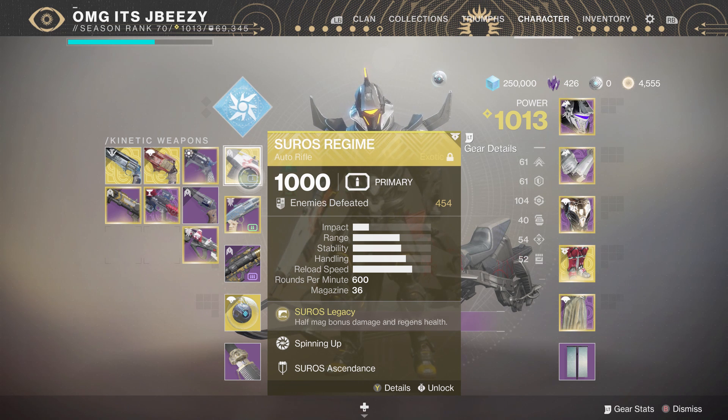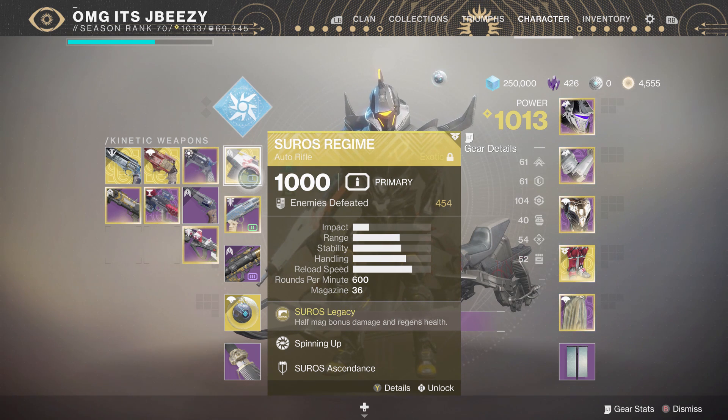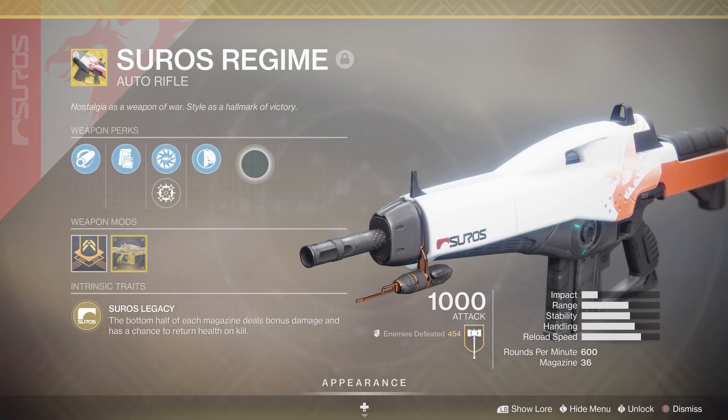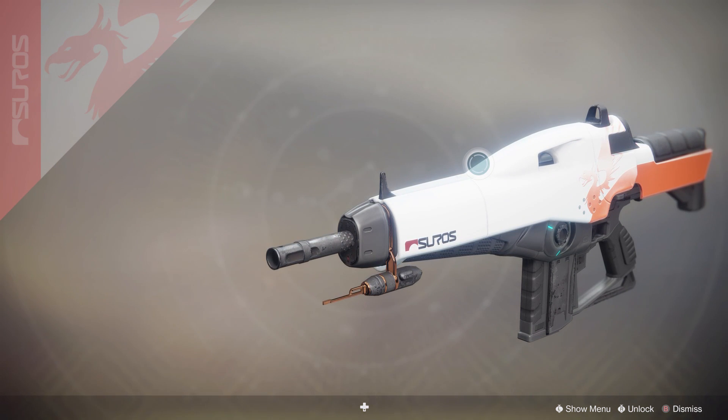My final verdict on the Soros — definitely a top tier auto rifle right now. That and Hardlight are dominating the Crucible. I'm not an auto rifle connoisseur — y'all can see how many hand cannons I got on my character, I'm a hand cannon guy. Also, these were my first two games of the day, so maybe that could have been it. But this thing is definitely a monster in the right hands. Competitively, I definitely have to give it a 4 or a 5, just based on how the Crucible's looking right now. Everyone's using it or Hardlight, so that should give it enough credit in and of itself.